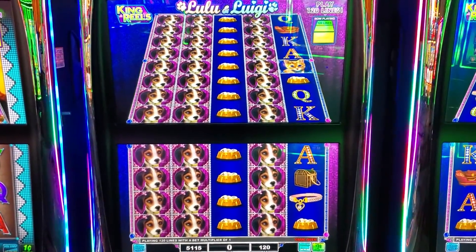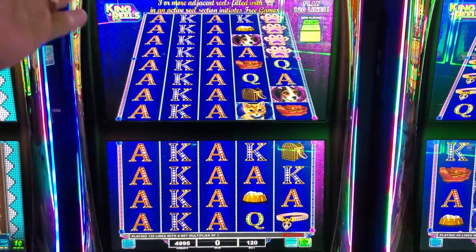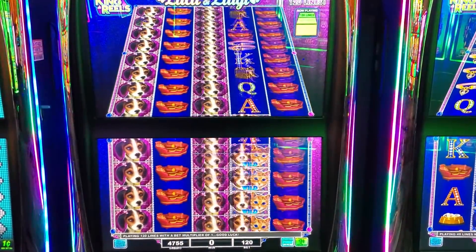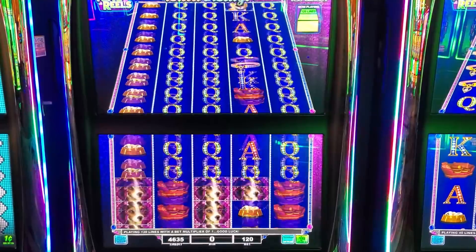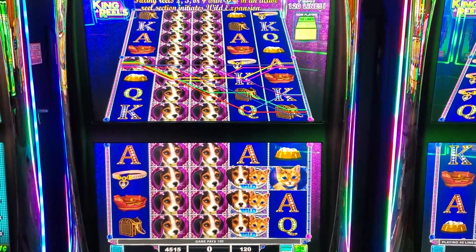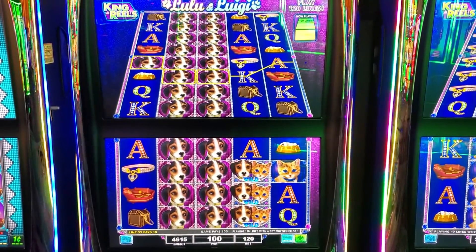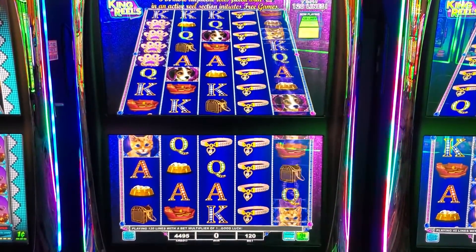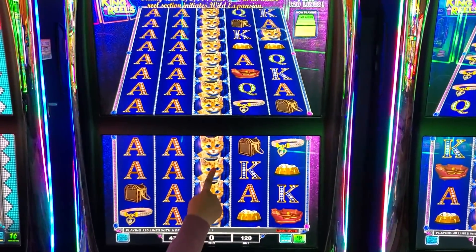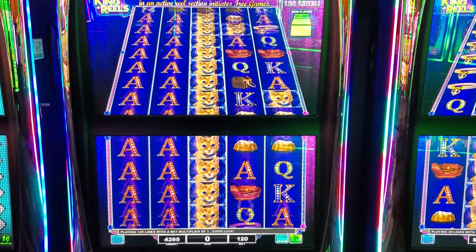We're kind of learning this as we go — maybe they got to be side by side. Oh, I love seeing all the reels as the same thing, that's cool! It wasn't enough — so the max bet on this game would be three sixty. That's a lot of dollars, that's a lot of dinero. You're not getting anything. Come on beagles, give us something! We're gonna go to Dollar Tree now — we can get stuff for a dollar twenty-five at the Dollar Tree. Get the cats! No, we're starting to dwindle.